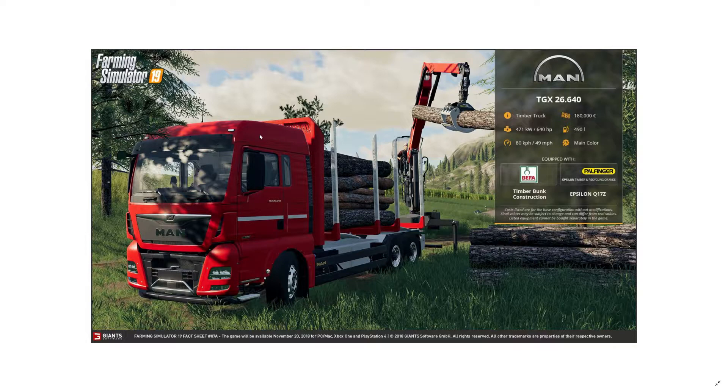I just noticed something — the tree in the image is not perfectly straight. All trees in FS17 are straight, but this one isn't. Does this mean we're going to have differently shaped, bent trees? The log being handled also looks a little bent forward. That would be a huge improvement if the physics engine supports diverse tree shapes. I like this and I'll be using the timber truck as well — I do enjoy forestry, just not extreme forestry.